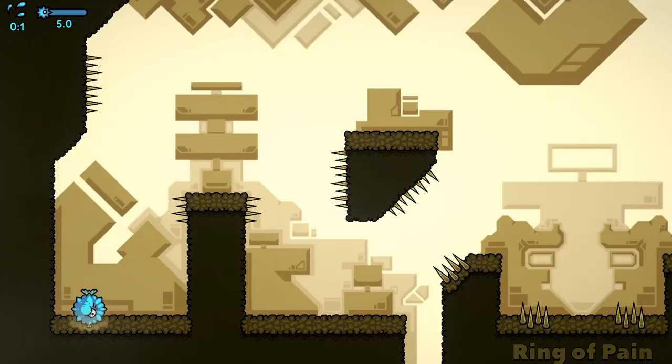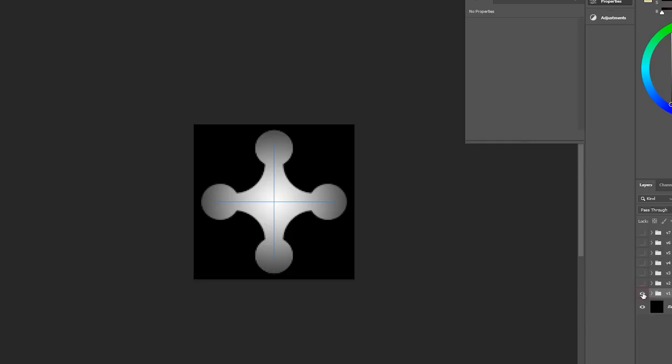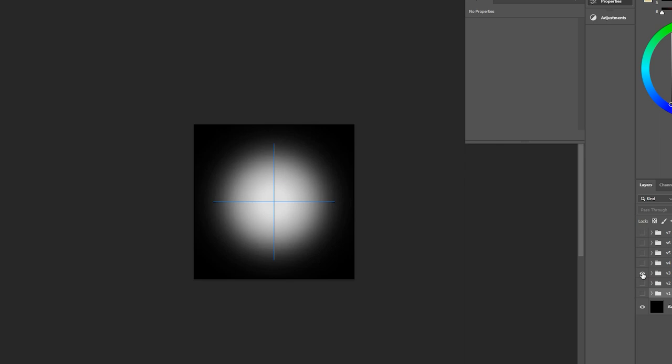After that, I started working on the visual representation for secret portals, which were already in the game but were simply invisible. In my head, a portal is something that doesn't necessarily have a static physical form, so I tried to make it with some floating particles. I went through many iterations in Photoshop, but none of them seemed to work as well as this one.